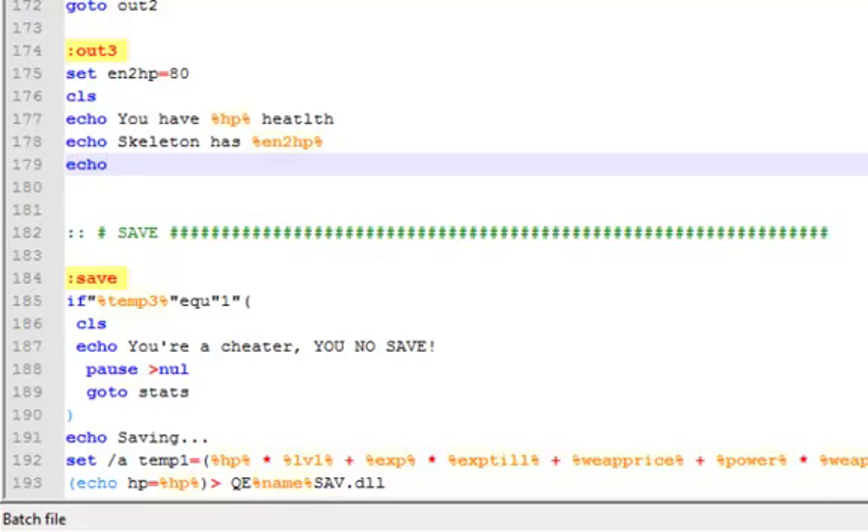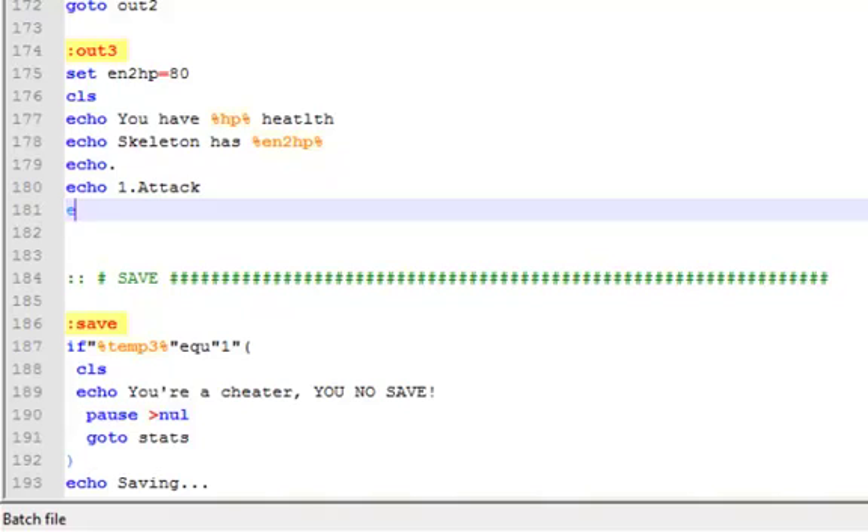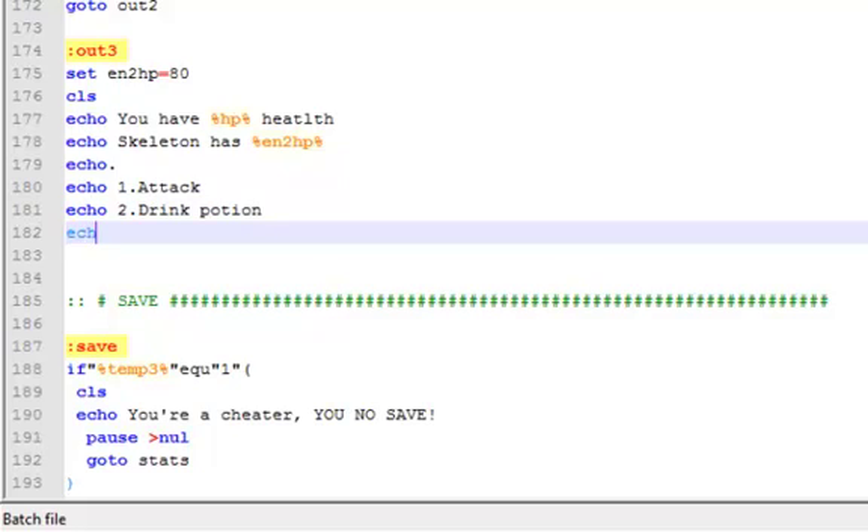ECHO space. ECHO space. And then the ECHO options including: ECHO potion of death, echo run away, get away - don't look back otherwise you'll most likely die, run.